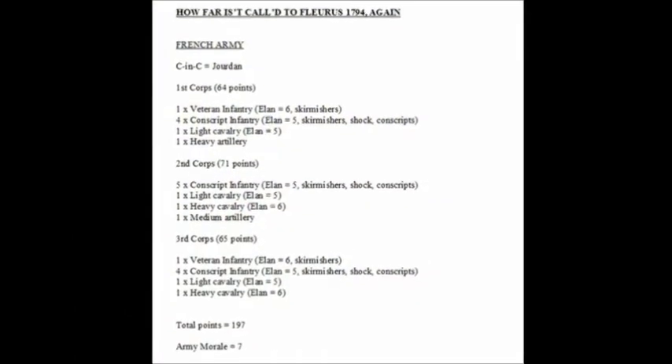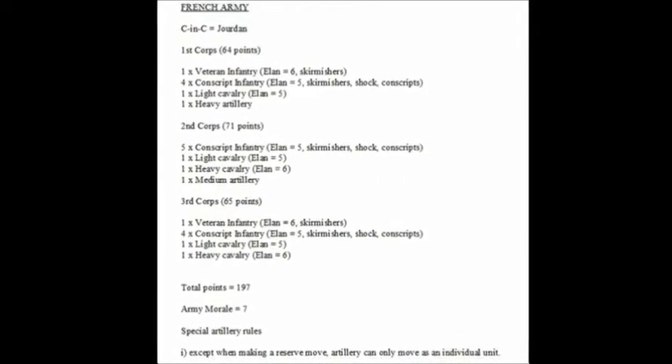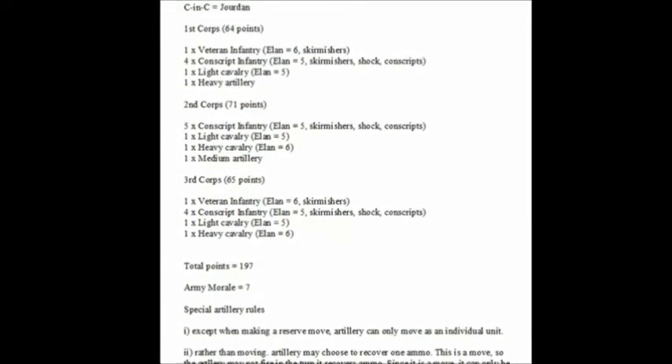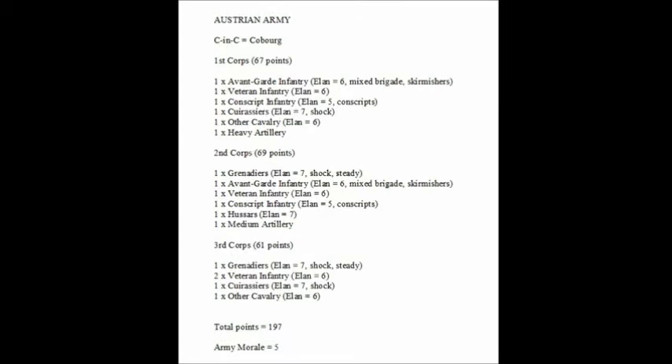There's the French list - feel free to pause and have a look through for all the details. Just two artillery on each side; any more starts to overpower the game. With just two, our reloading rules work really well, whereas more would probably overpower the game completely. There's the Austrian army: all that quality, but only 17 units against the French's 22.